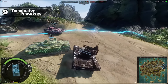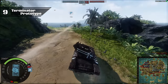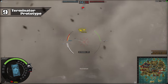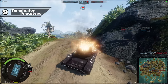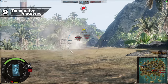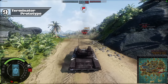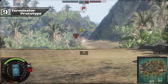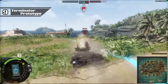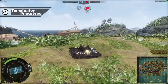Moving on to number 9, we've got the tier 8 premium tank destroyer, the Terminator Prototype. Similar to the Type 99A2 situation, the Terminator Prototype used to be a very good vehicle, but competition from similar vehicles like the Ramka 99 and the Terminator Model 2017 made this vehicle fall behind. The Ramka has far more armor and, unlike the prototype, gets access to the very effective Thermobaric ATGMs. The Model 2017 has even more armor than the Ramka and uses tier 9 ammo as well as Thermobaric, leaving the Terminator Prototype behind with no reason to play it outside of it being a premium vehicle.